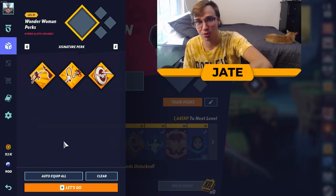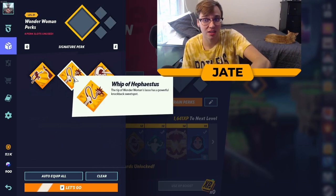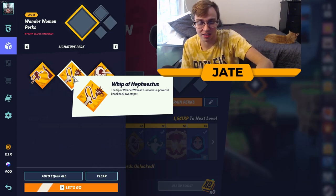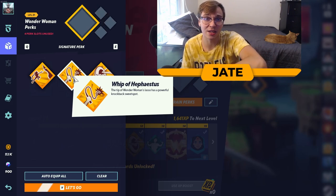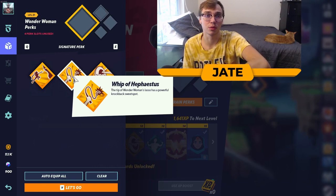Wonder Woman has three major perks. The first one you unlock is the Whip of Hephaestus. This adds a tipper to the end of Wonder Woman's lasso — her neutral special — with powerful knockback. Similar to Marth in Super Smash Brothers, at the end of the whip there will be a powerful spot that can KO enemies pretty early, work as a combo finisher off a read, and adds a little more offensive firepower to her moveset.